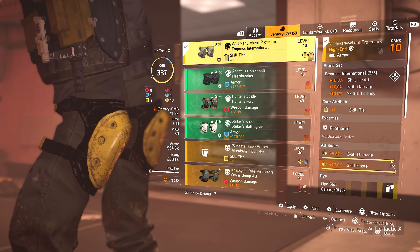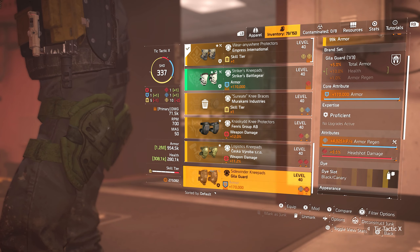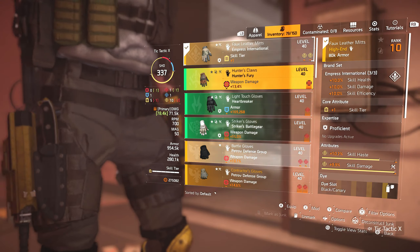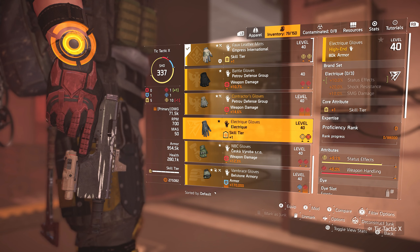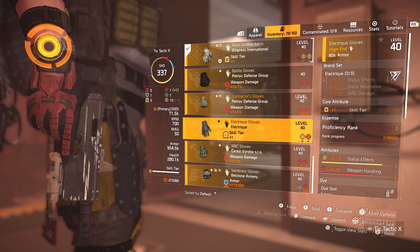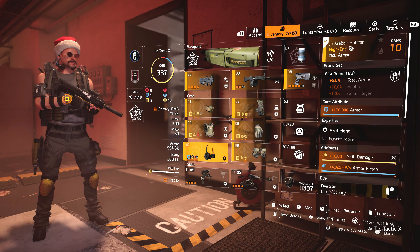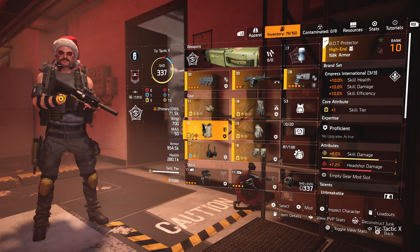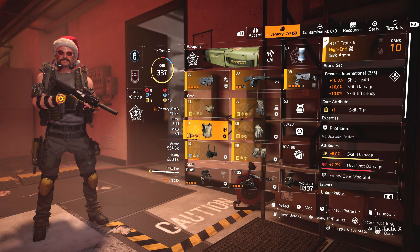When I say attributes, let me show you — I have skill damage, skill haste on here. If I wanted to be more of an explosives build, I would want to run status effect instead. There's a gear piece here with 10% status effect and an attribute at 9.1. But I just wanted to show this is a fun build — don't forget to change your attributes. Like this chest piece has 8% skill damage and headshot damage. Headshot damage isn't useful for this build, so I'd actually have to switch that out.